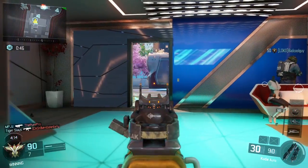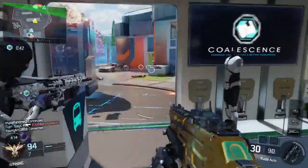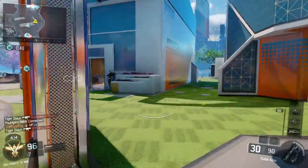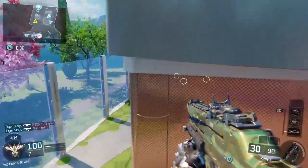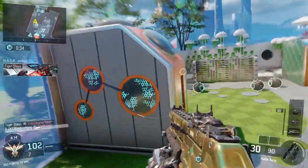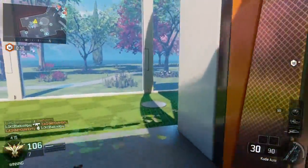Some tips I have for getting headshots: you can watch for AFK players and just get easy headshots off them, or you can use stun grenades and when they're stunned just go up behind them and shoot them in the head.